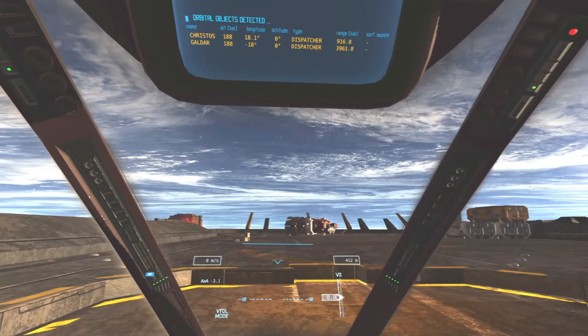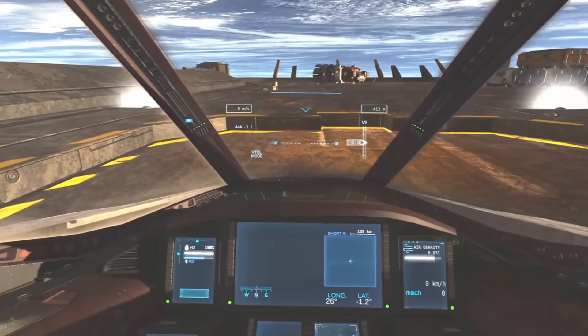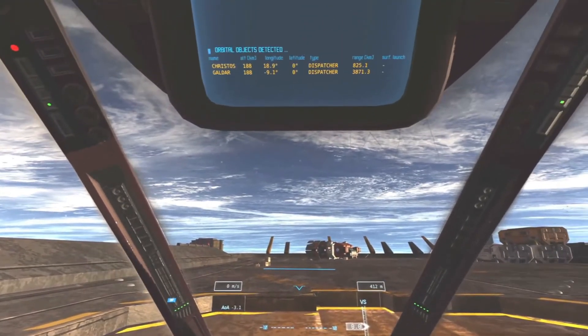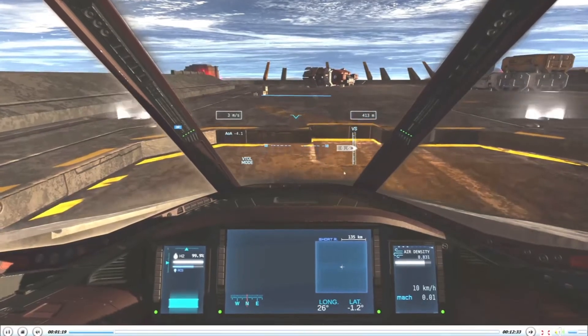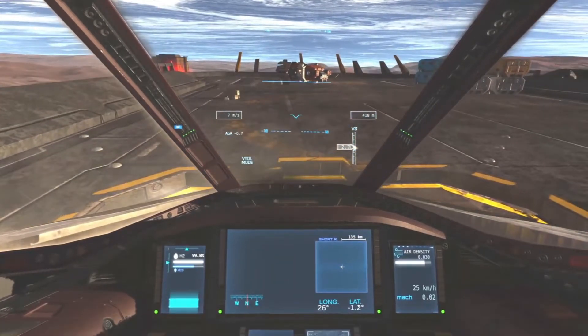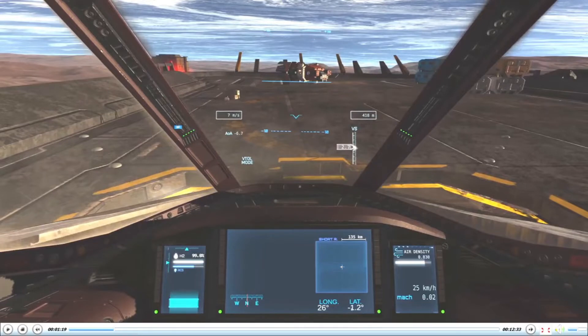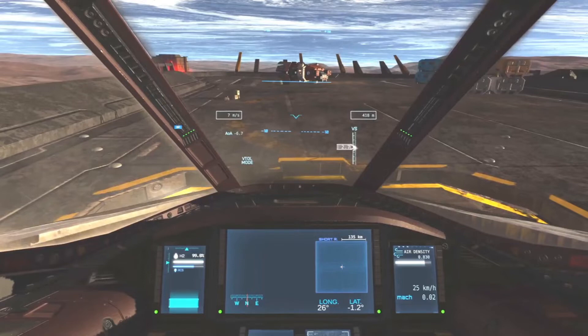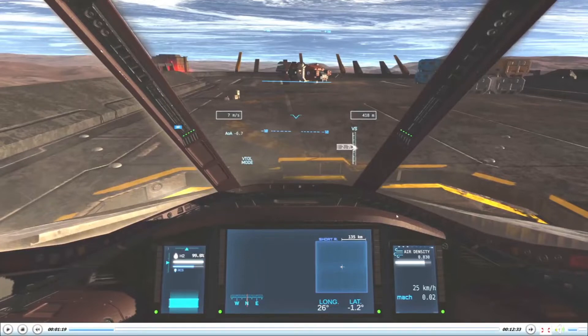We are also a little bit south of the equator, which means we need to burn slightly north but mostly east, because the stations are all directly over the equator, traveling east. We know we're south because this latitude number is negative. If it were positive, we'd want to go slightly south of east. If the number were considerably higher in either direction, we'd probably want to transit across the planet and land at a surface base closer to the equator.